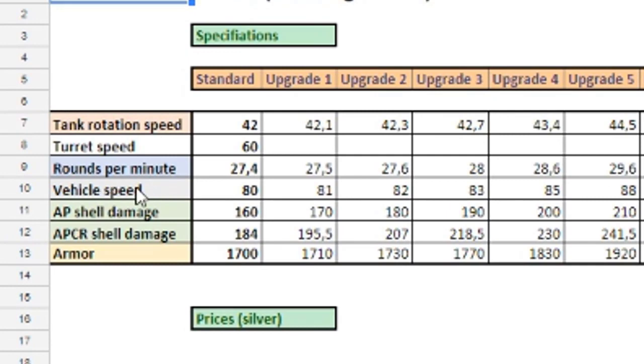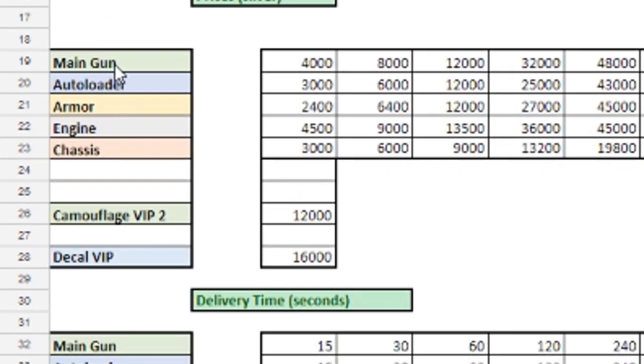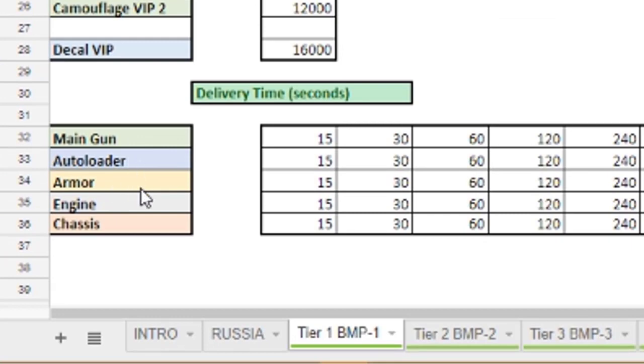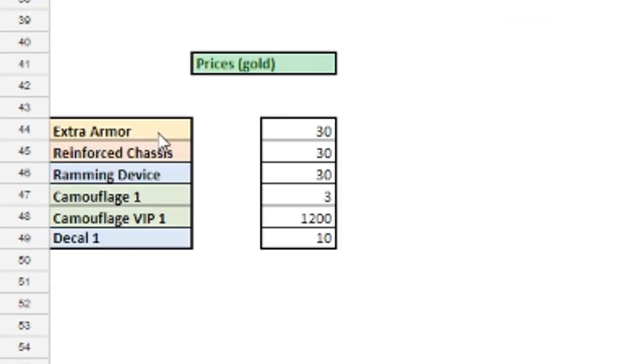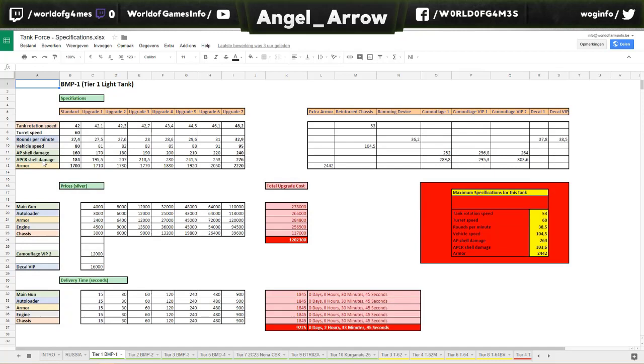Every color here — tank rotation speed, turret speed, rounds per minute, etc. — corresponds to the same colors here for the modules: main gun, autoloader, armor, engine, chassis, and also extra armor, reinforced chassis, and ramming device. All the colors are telling something about the same thing.